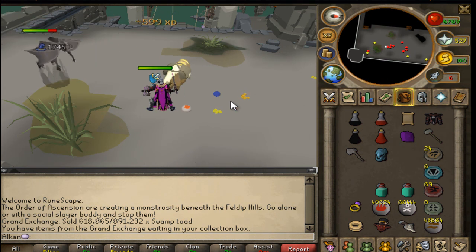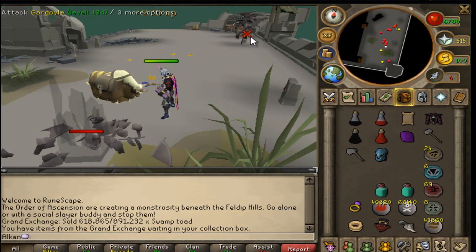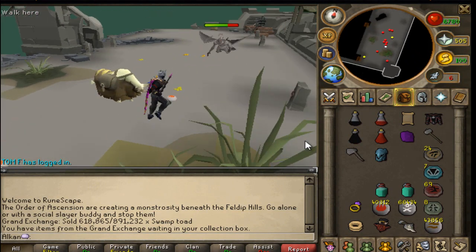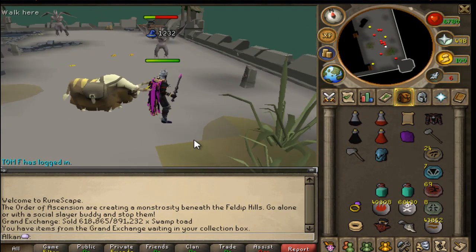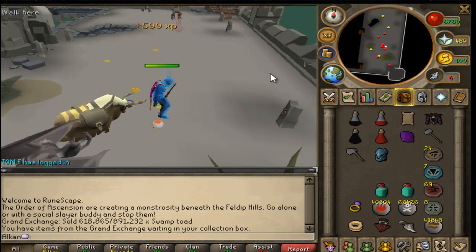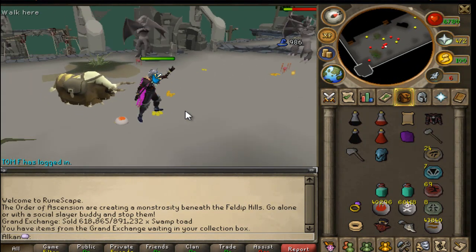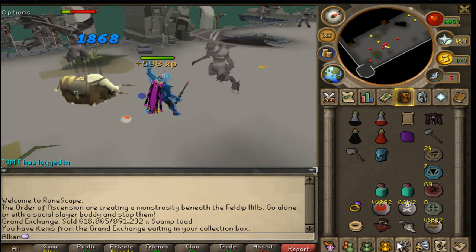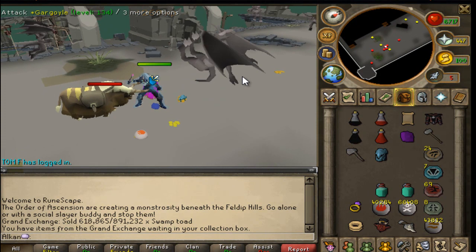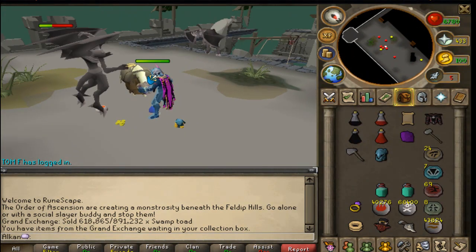Anyways, any slayer tasks that you guys ever get that are in the slayer tower — which is where I am right now — this is the slayer tower. It's been updated a little while ago. It's a very huge place now. It's not exactly the same area, it's just updated graphics. I'm not sure if they made the actual slayer tower bigger or it just looks a lot better because of the way it's made, but it looks way bigger. The area I'm in right now is only half of the top floor — there's like three floors right now.